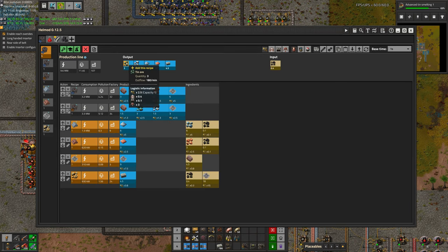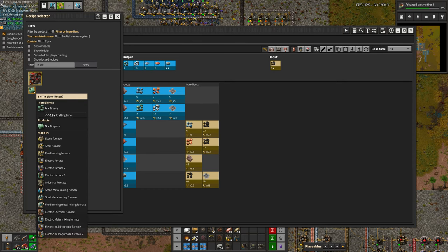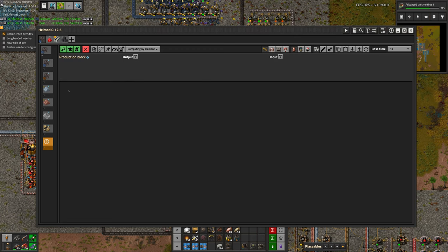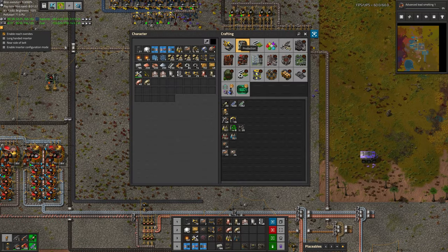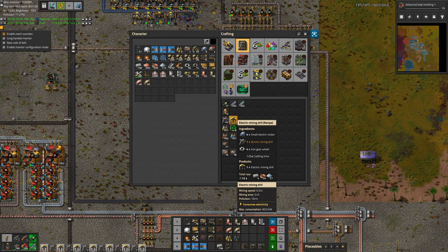We can come up here, click on the tin ore, and say we want to turn it into plates. But we need the actual research to be done first before it'll let us do that. And we will need a bunch of miners — how many? A lot.